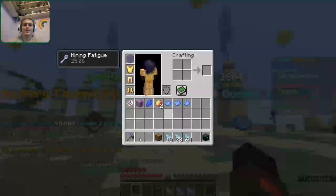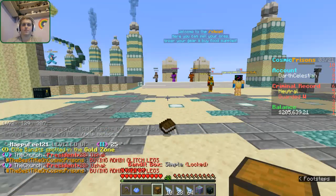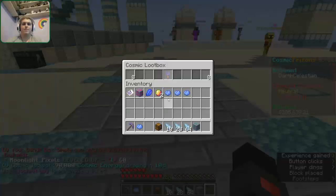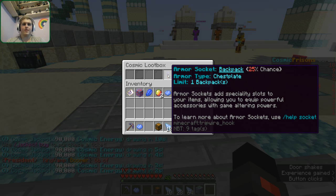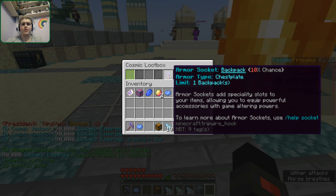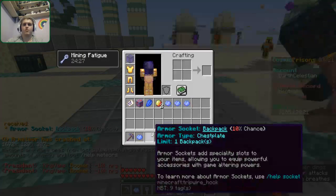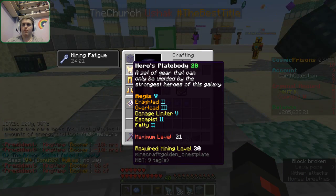Two out of three. Dang. Sorry, Legendary Enchant — you know I don't mess with you. Can only be activated in the Badlands. Where are the Badlands? I'm going to take a guess saying that it's down where all the mines are. Armor socket backpack, 10% chance. Armor sockets add specific slots to your items allowing you to equip powerful accessories with game-altering powers. It failed.